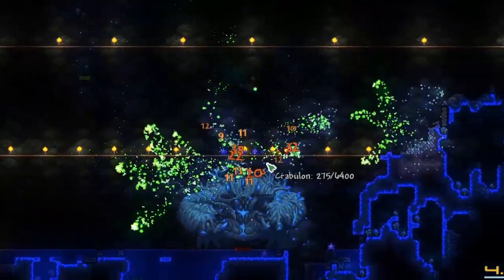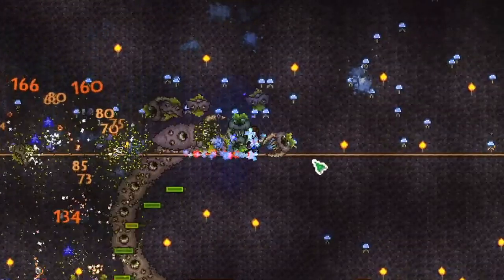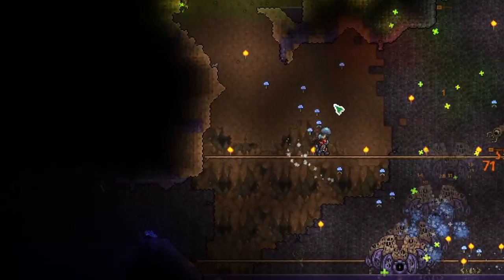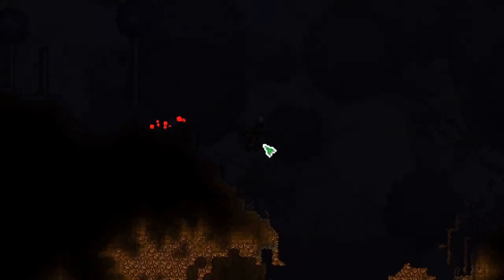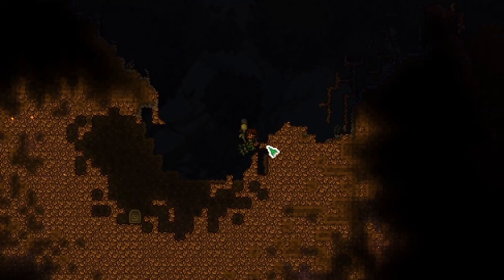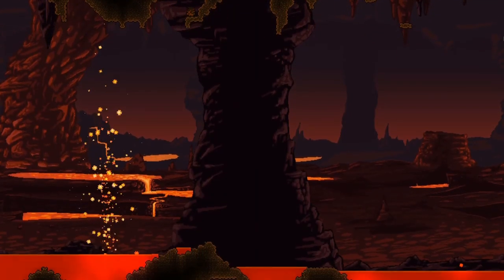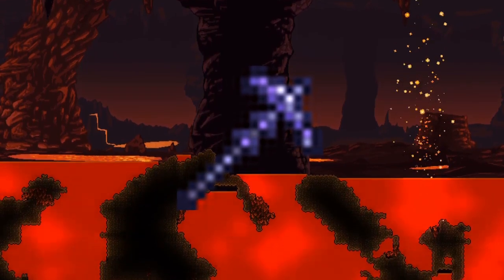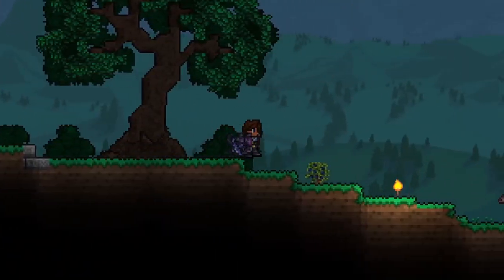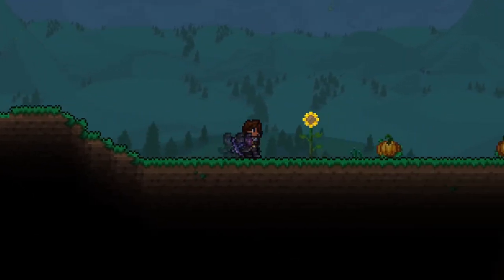After defeating a giant mushroom monster called Krabulon, the terrifying Eater of Worlds, and besting the powerful Hive Mind, Magnus had numerous new ores available to collect. A meteorite had landed far to the east, Aerolite was now spread across the world, and Hellstone was now ready to be looted with a new powerful pickaxe made from pure demonite. It was time for Magnus to grab his pickaxe, a spelunker potion, roll up his sleeves, and start mining.